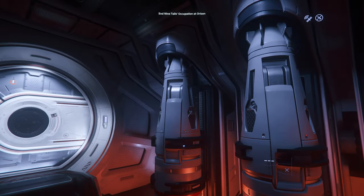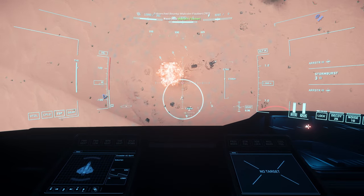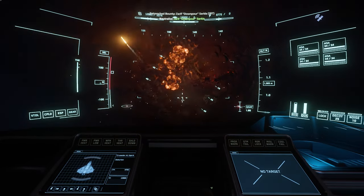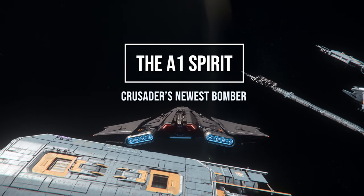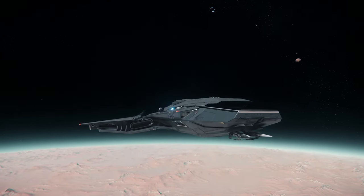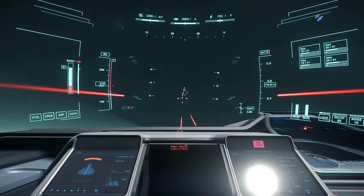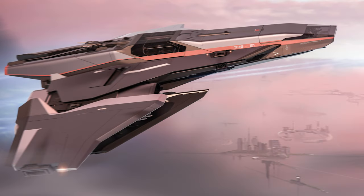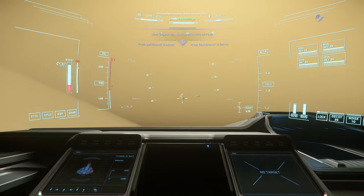Oh, these are the bombs. The AE-1 Spirit — Crusader's newest and best looking bomber so far. I had the chance, while the Intergalactic Aerospace Expo was going on, to try out this ship. There is also the C1 version for freight, which I forgot to rent, so there won't be a video of that one. And the E1 version, which is a passenger ship. The A1 is really fast, flexible, and really nicely maneuverable for a bomber.